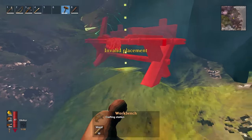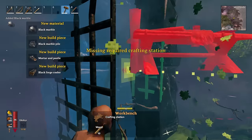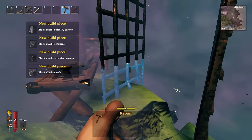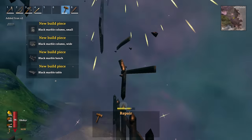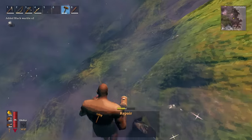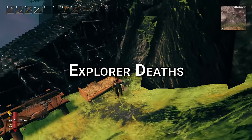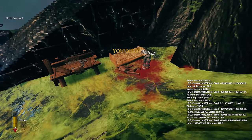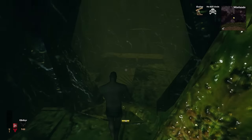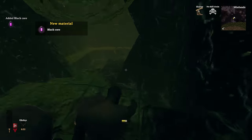Whilst exploring the Mistlands, place a stone cutter to destroy the black marble on bridges for way more black marble than you'll ever need on a run, then place a forge to deconstruct the iron bars for plenty of iron too. These two combined are a perfect way to farm all the mats you'll need for a Demolisher. Placing a bed outside a difficult dungeon and using a tombstone or chest to store your gear lets you explore without worrying about important items getting stuck in hard-to-reach places.